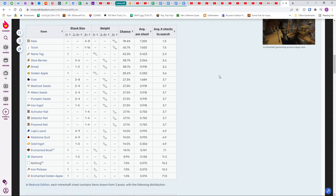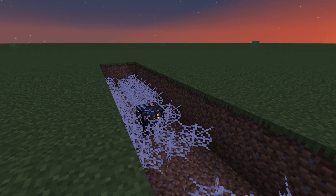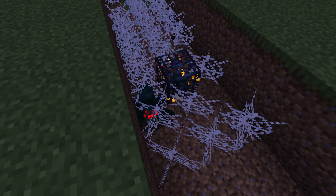This is huge because it introduces a brand new item to super flat — glow berries, which can be found in mineshaft chests. It also introduces a brand new mob to super flat: cave spiders. This is the third mob spawner to be introduced in super flat, right after blaze and silverfish.